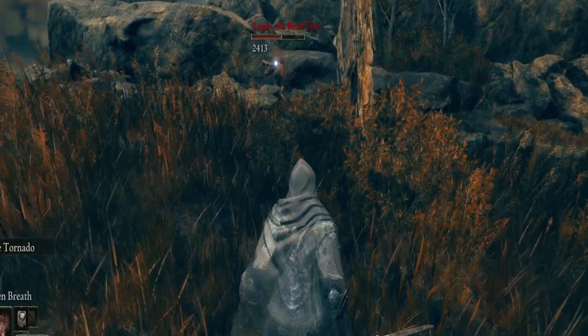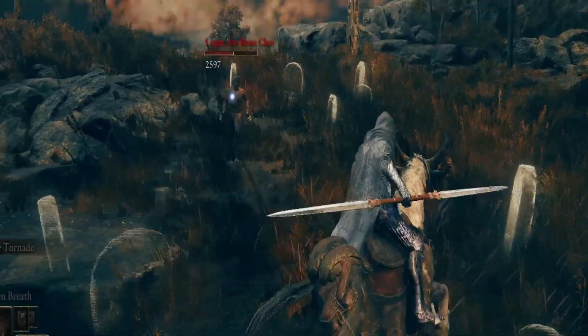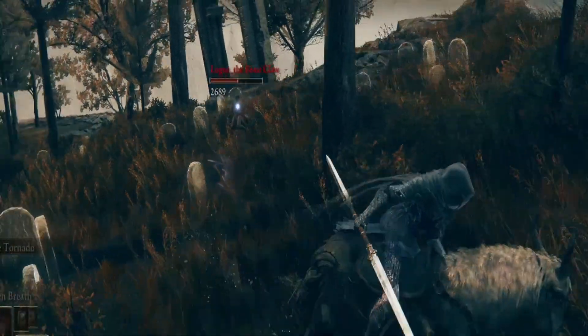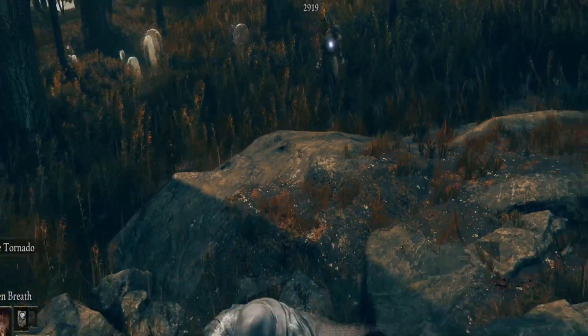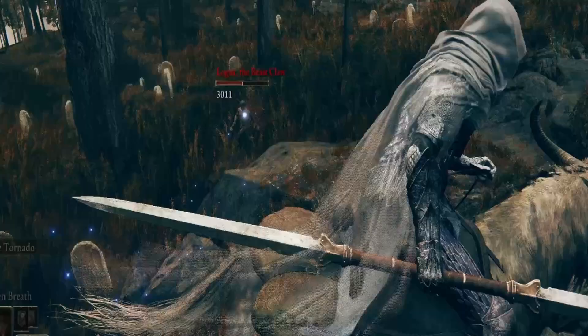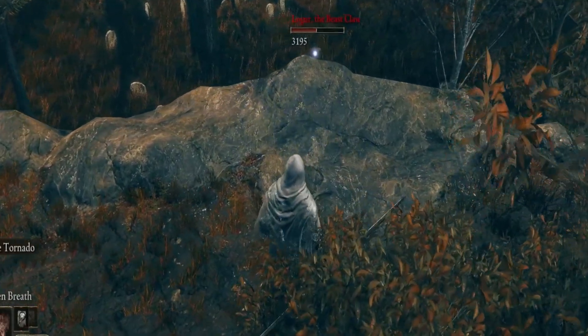He goes back into a walking stance but he'll start running again. So just hop on Torrent, your trusty steed, go back up to the mountain, and he'll start pacing back and forth again like this. Once he starts pacing back and forth, you're in the clear to just start launching these things. Just pretend it's someone you don't like.